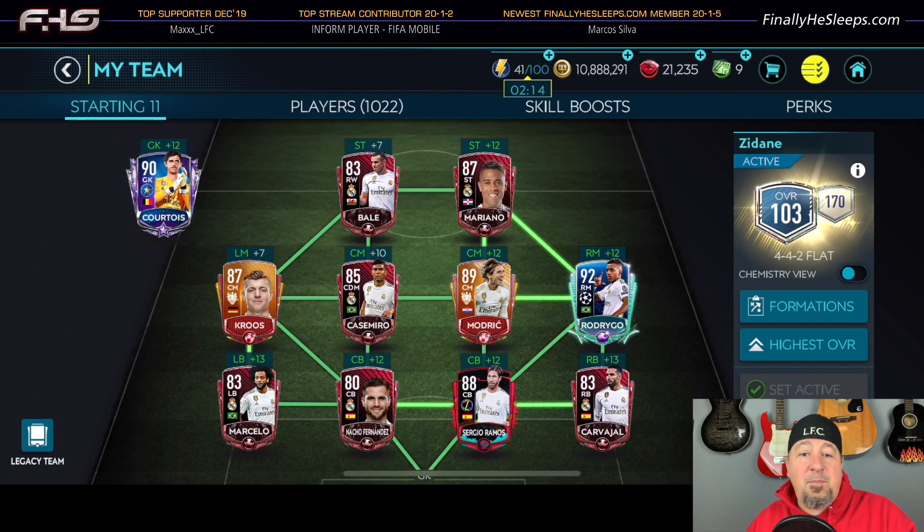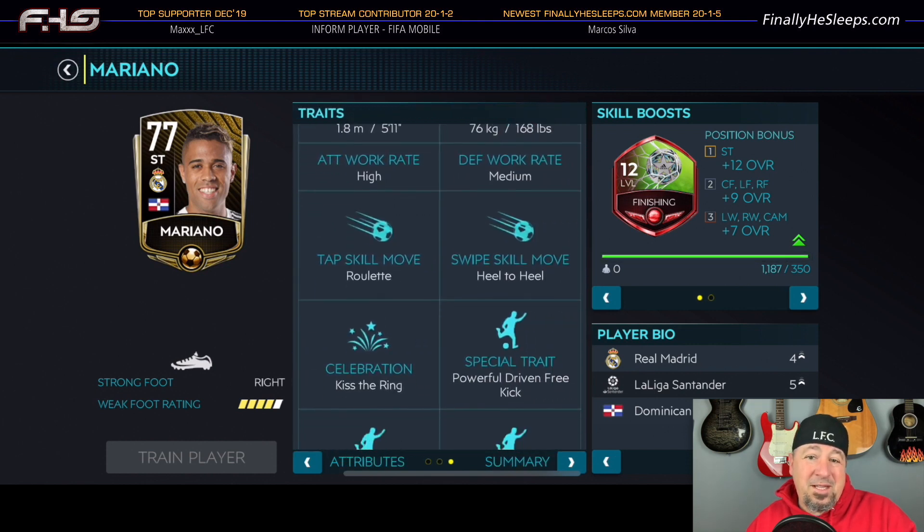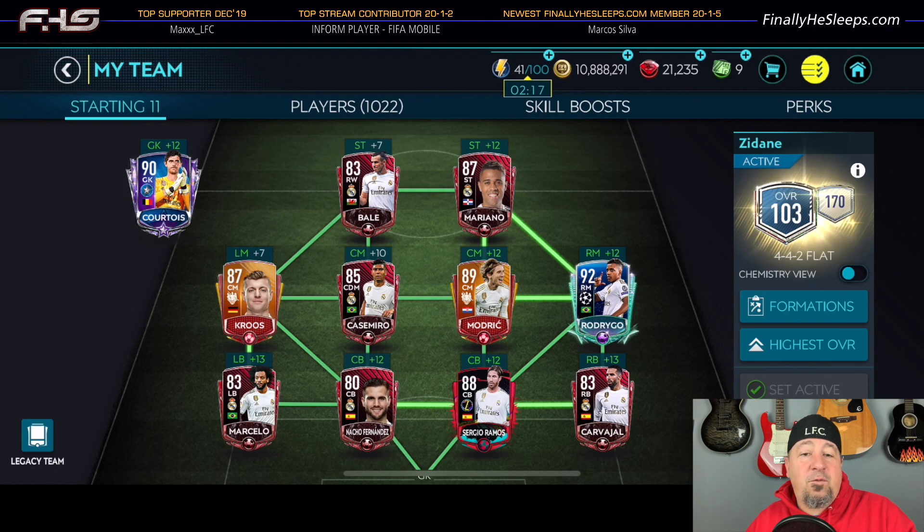Mariano is a base 77-rated card, so the expense of getting him up to that 87-to-90 range is a bit expensive. For me to take him to 87, it required exactly 410,244 XP, which was 1,096,378 coins. When you're done, you can transfer all 410,000 XP into another attacker and recover almost 800,000 coins of your training costs, but you'll be out the money you paid for Mariano, and he is not cheap.